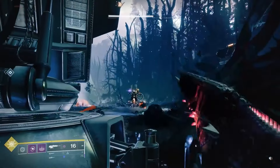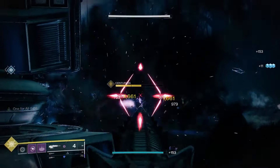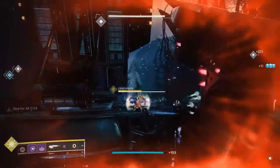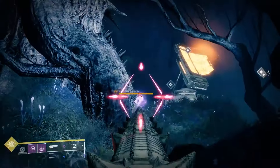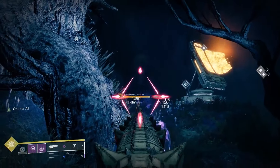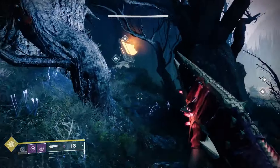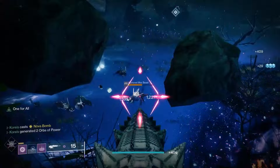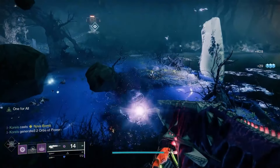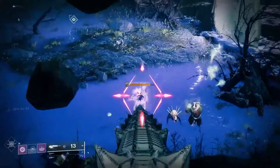The boss here is a moderately powerful Cabal Centurion who becomes invulnerable after you deal a chunk of damage. To break his shields, you'll have to disable three more jammers in the arena. Esteemed Scions protect the jammers on either side of the arena, and they have a lot of health but aren't too much trouble. Once the Centurion's shields are down, you can finish him off. After a certain period of time has passed, another wave of yellow bar enemies will spawn in, so try not to get surrounded if this happens.